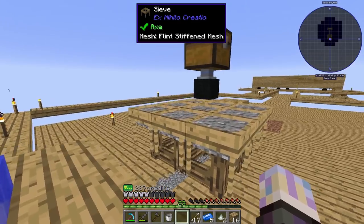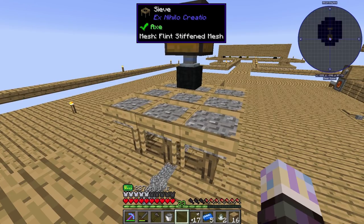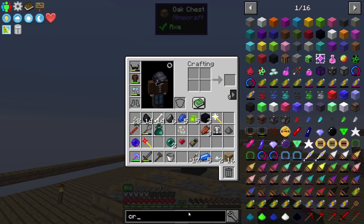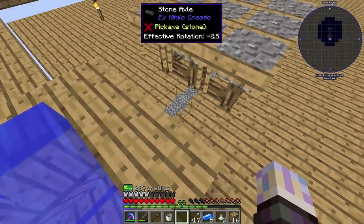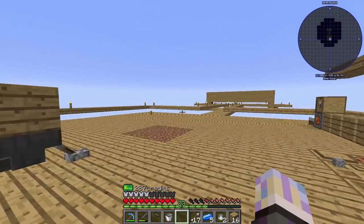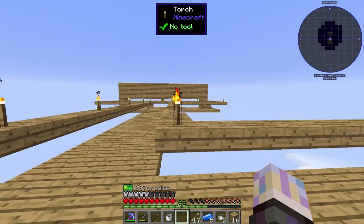That's awesome — because now I don't even have to sieve anymore. I just need to break down items with my hammer, feed them in here, and call it a day. I probably need to switch this over to a crate at some point — probably a much better idea. It looks like a pretty standard recipe, so not even a big deal. That is fantastic — we have automated the sieve.